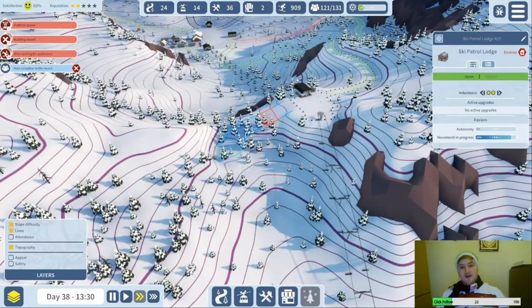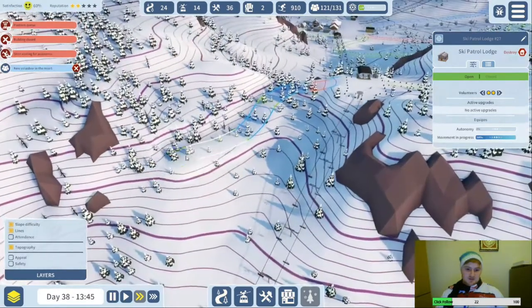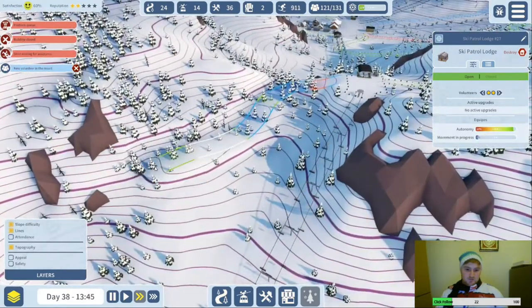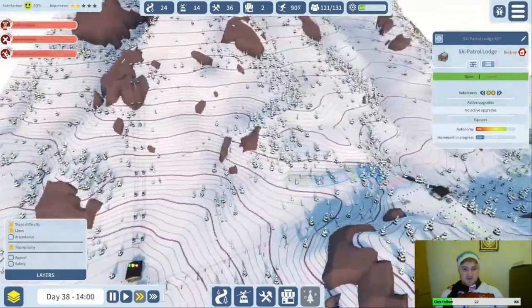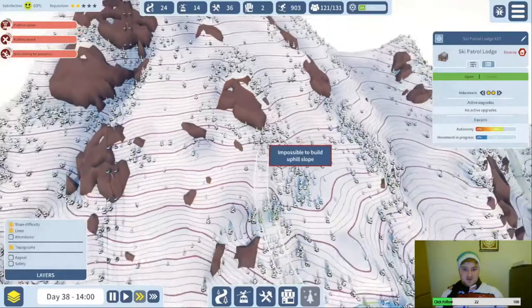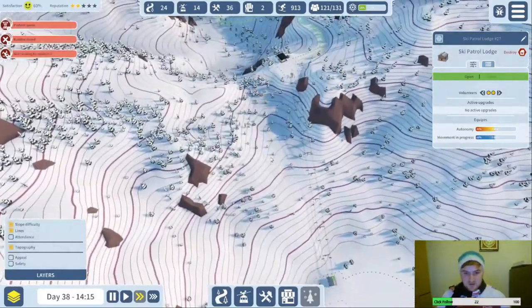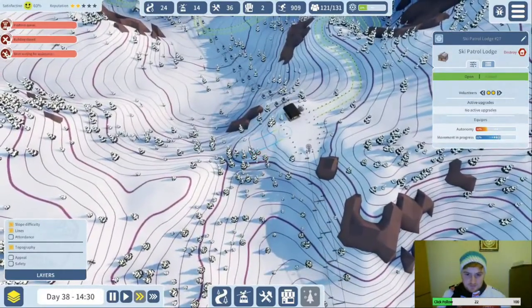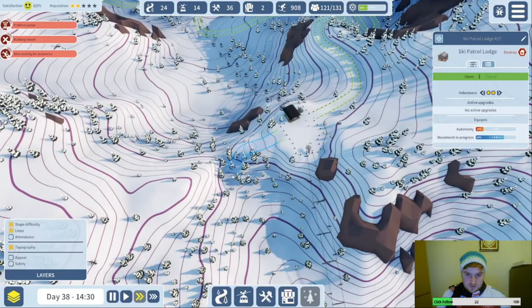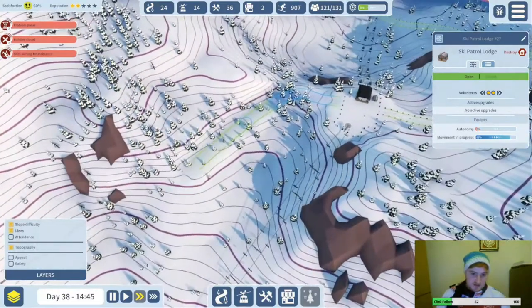I wanted to try and connect all the areas with a green run, but do we go for the full across-the-mountainside? We're not going to be building a run directly down here, so we could — but if we're doing that we need to go narrow. Let's go here — it's going to be blue at the top but we're going to try to get the rest of it green.